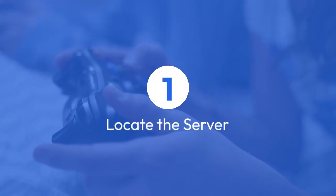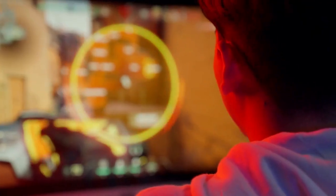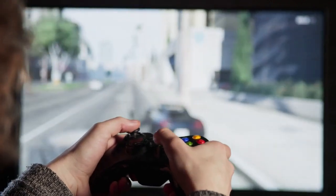Step 1: Locate the server. First, you need to find the private server you want to restart. To do this, head over to the game you're playing and find the Private Servers section. Usually it's on the right side of the screen. Look for your server name or code in the list.